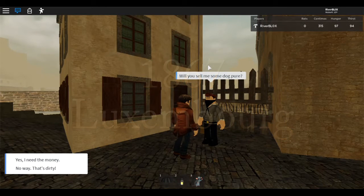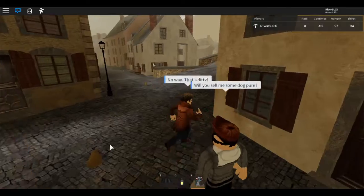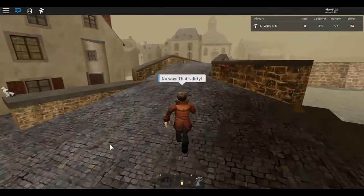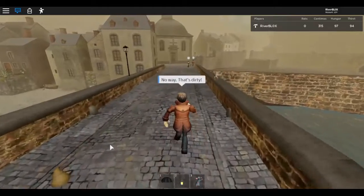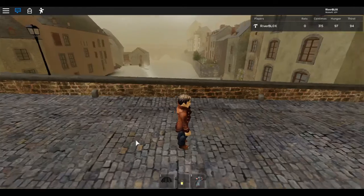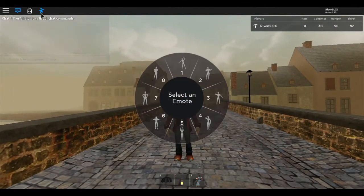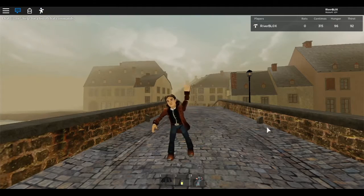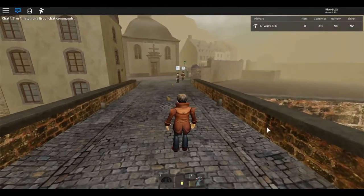Will you sell me some dog poo? No way, that's dirty, I don't want to do that. I think I'll just wander around the streets of the city here in 1867. Oh hello, didn't see you there! Hello there, long time no see, nice to see you again. Here I am just wandering around the streets of the city.